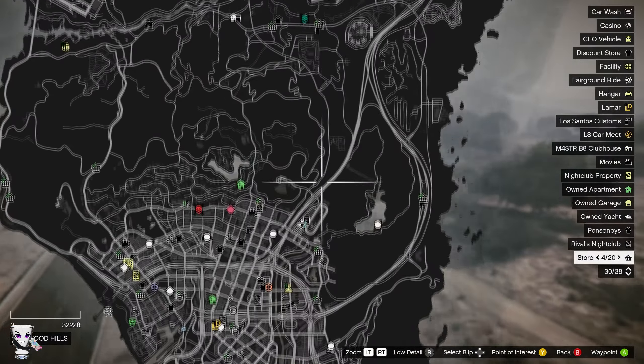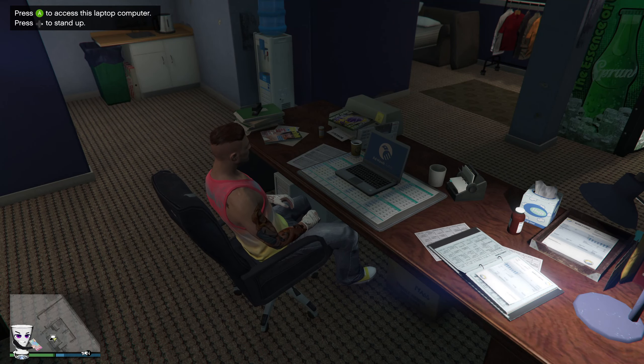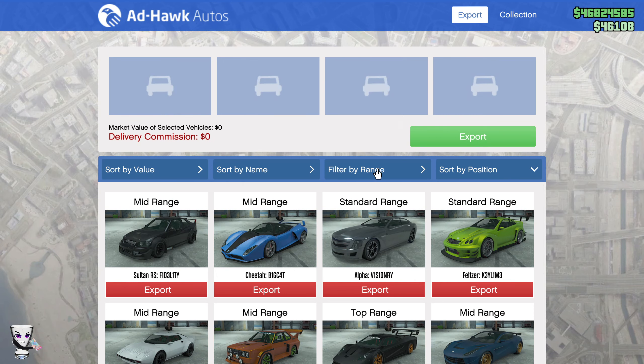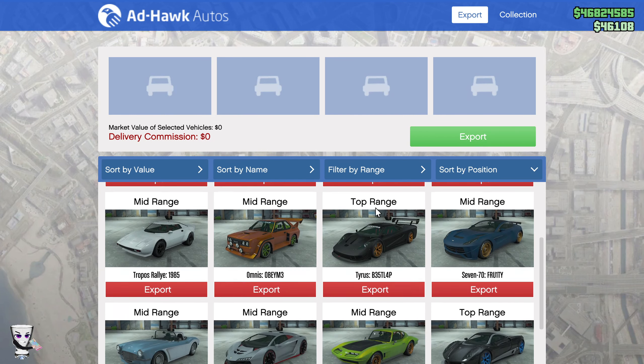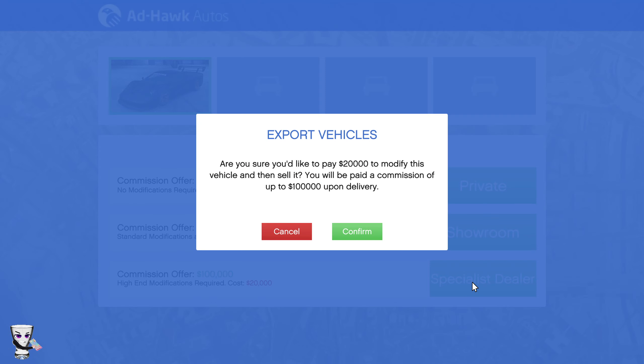The next step is to go to your garage and sell a high-end vehicle. Selling the car is one of the easier things you can do. Get a top-range vehicle and sell it. Always go to a specialist dealer — you will net the most. Yes, you have to pay $20,000, but the commission is $100,000, which nets you $80,000 total.